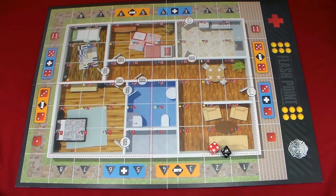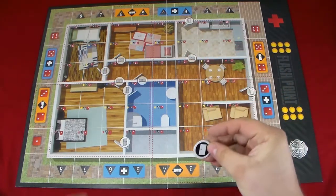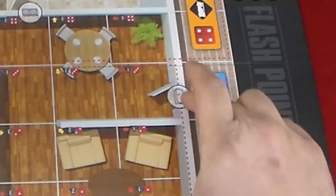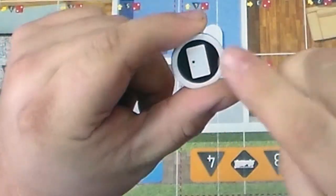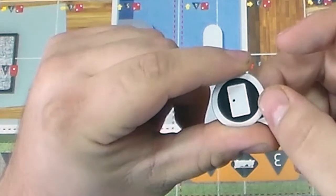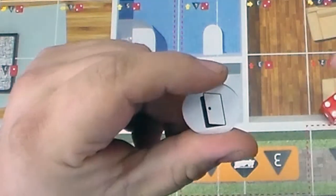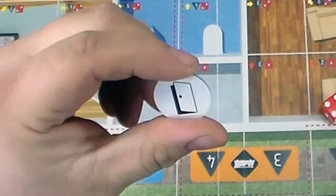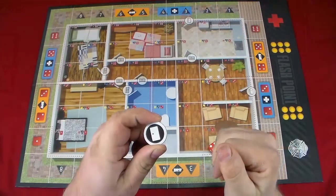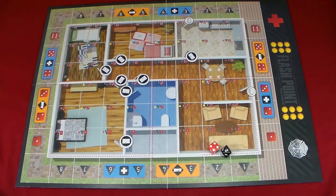Now let's get to the setup. First thing we're going to do is place door tokens on each of the seven interior doors — interior doors only. The exterior doors always stay open. The black side with the white door is a door closed; flipped over, the white side with the black opening means the door is open. Place seven of these door-closed-side-up on the seven interior doors; any leftover door tokens go back in the box.